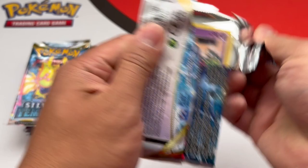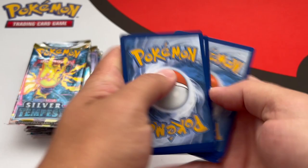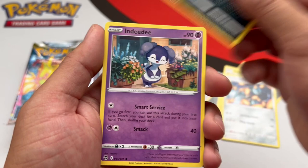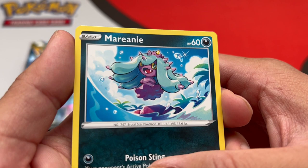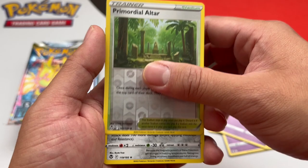Delugia pack — this might mean something. One, two, three, four — I declare a thumb war. Raichu, he looks like he's up to no good. Ferreroshe, Toxicroc, Indiede — get your hair cut. Oh, it looks like you did, and you dyed it with purple tips. Shoutouts Justin Timberlake. We got Misdreavus, Swablu, Swirlix, Primordial Altar, and a Metagross hollow. Two packs in, nothing good so far. Come on, Silver Tempest.